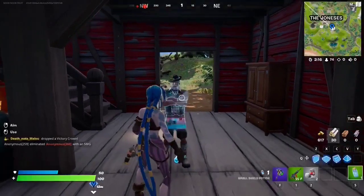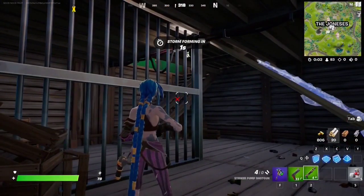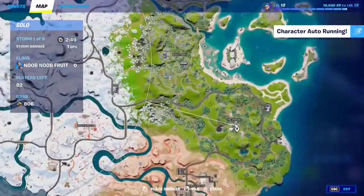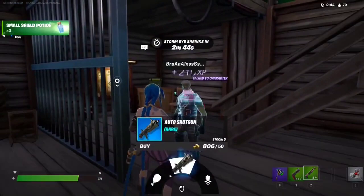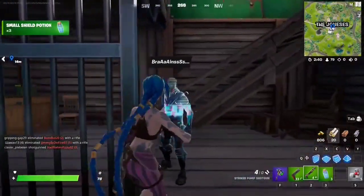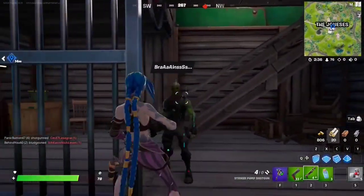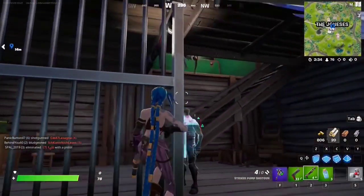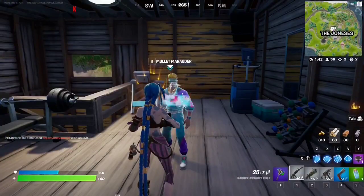If you want to talk to Brainiac, make your way to this cell right here at the center of The Joneses. These Jonesy NPCs are kind of random — you can't always find them as they spawn randomly. Make sure you play a lot of games to find him because he doesn't always spawn.